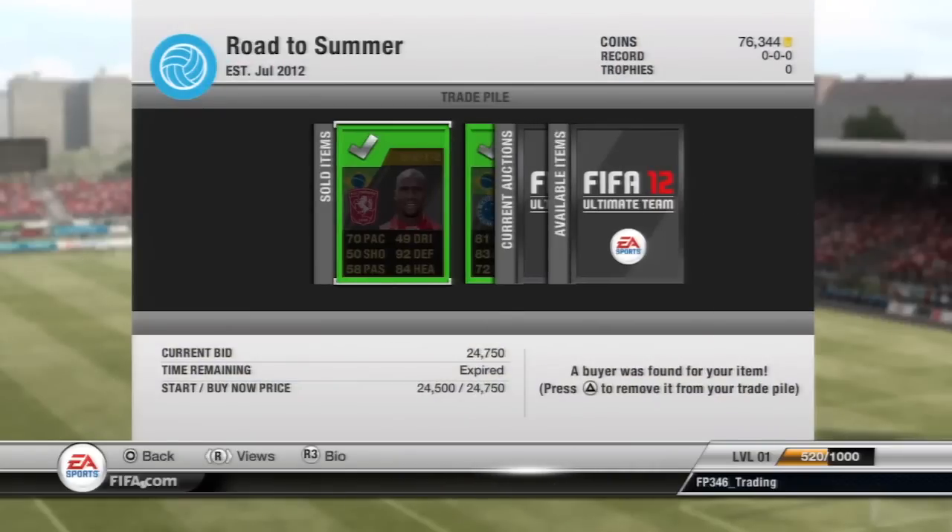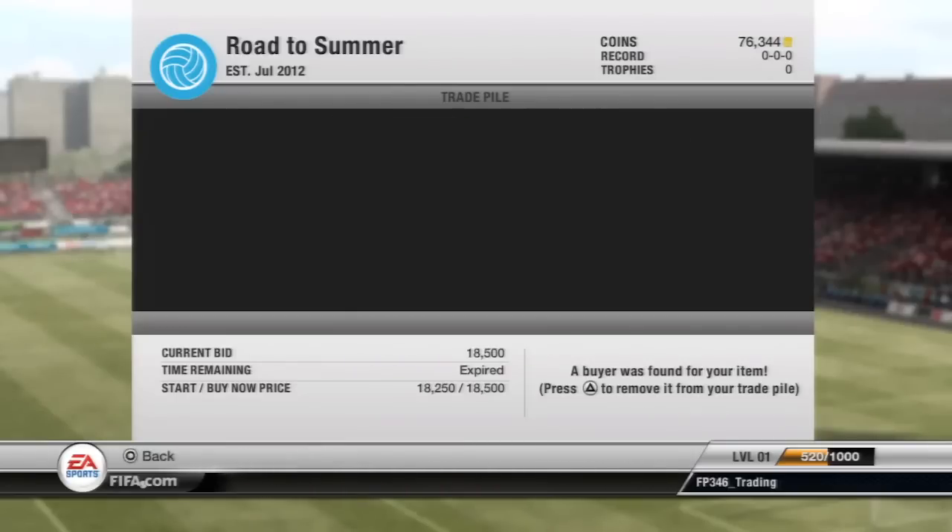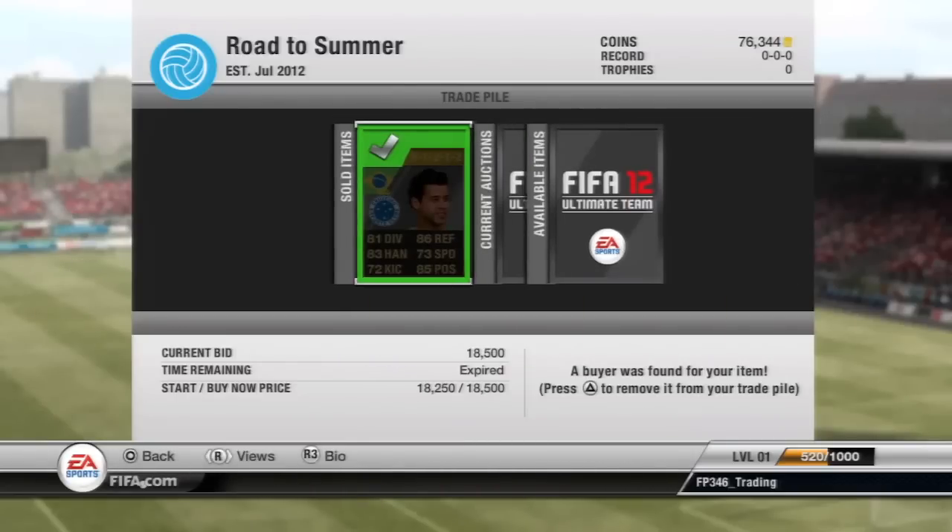Then we have the second in from Douglas, picked him up for 17k and sold him for almost 25k — a really good profit right there. And then we have this Informed Fabio, picked him up for 16,000 and sold him for 18,500 — a decent profit on him.